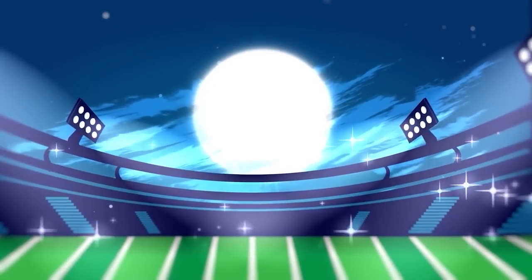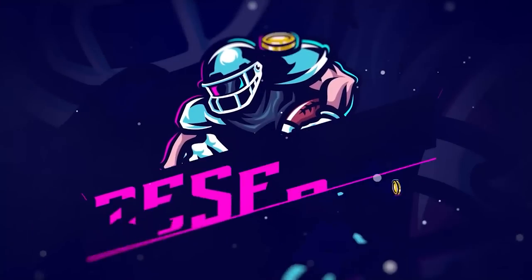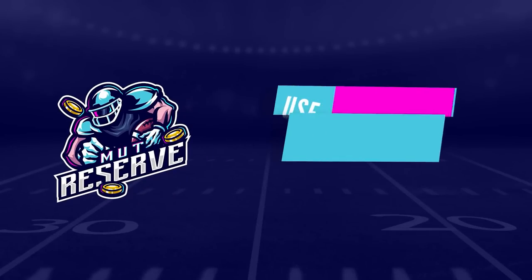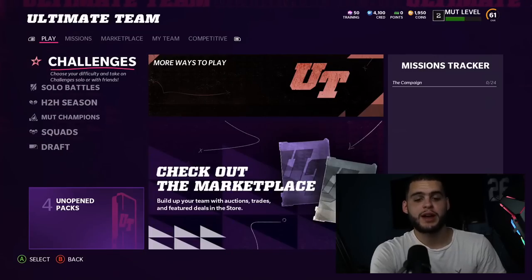If you're looking for super cheap, fast, and reliable Madden 22 Ultimate Team coins, look no further than my sponsor muttreserve.com. They're super awesome to work with and have 24/7 support. Head over to muttreserve.com and use code POODLE at checkout for 15% off your order.